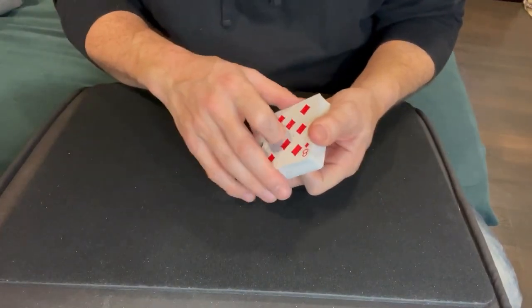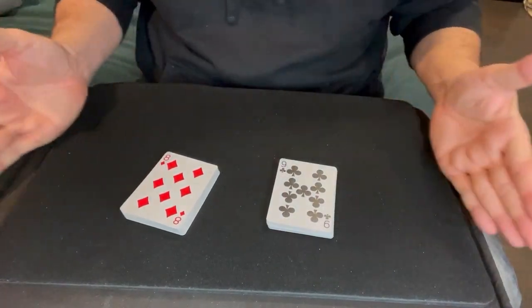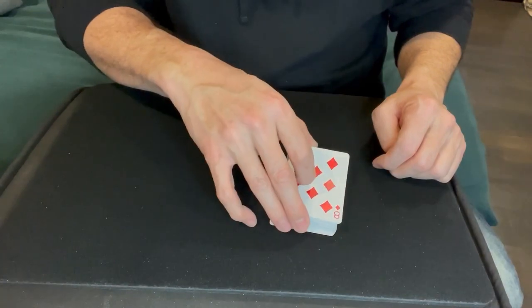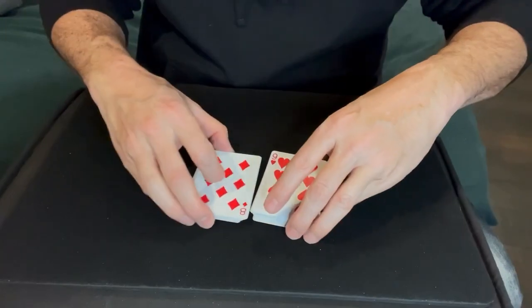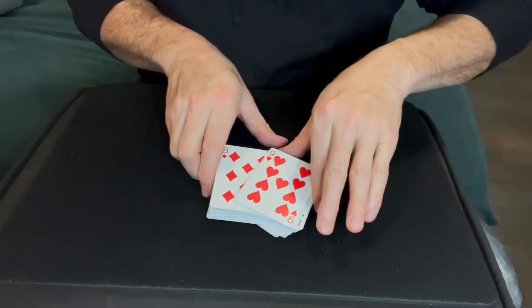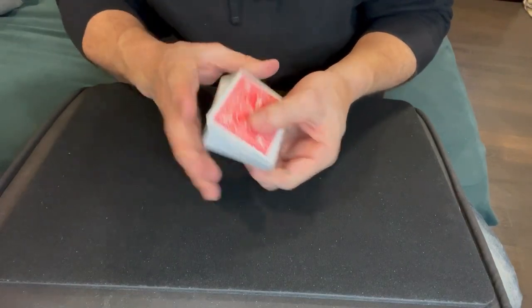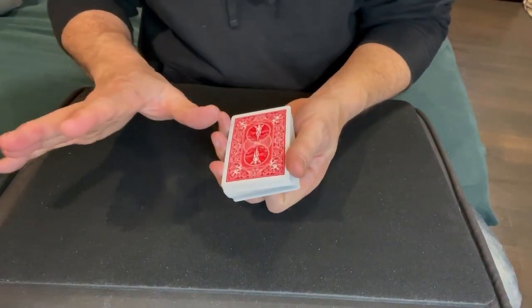The shuffle is where it gets interesting. When you split the cards, if the two top cards are different colors — a red and a black — you're good to go. Let them mix the halves however they want. However, if you split and the top cards are the same color, it's still fine — they can mix them in however they want, but you just have to move one card from the bottom to the top or the top to the bottom to change the order of that one card. And now you're good to go.